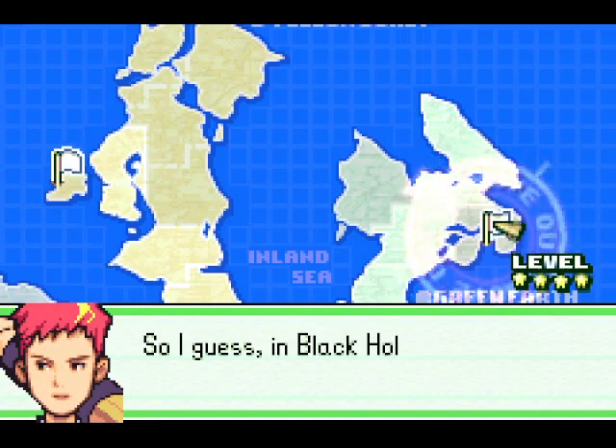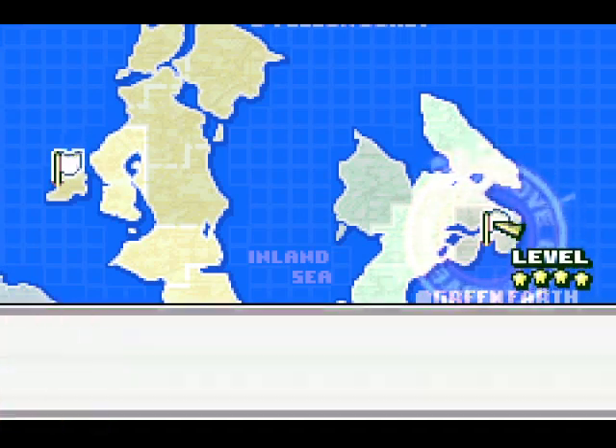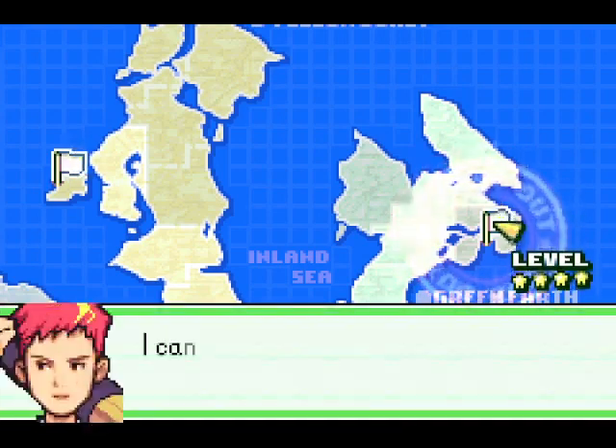So yes, breaking the invasion machine of Black Hole was Hawk's reasoning for quote-unquote killing Sturm with Black Storm. Which can't kill.